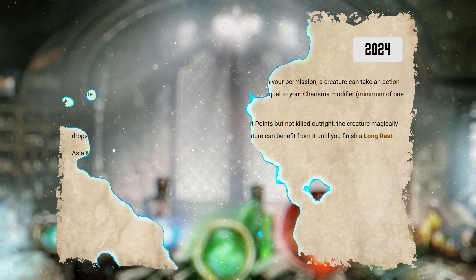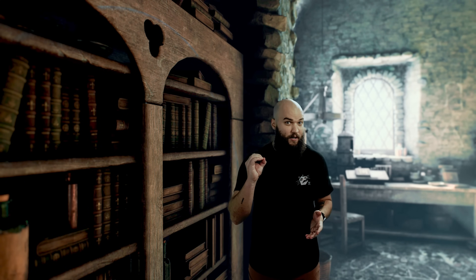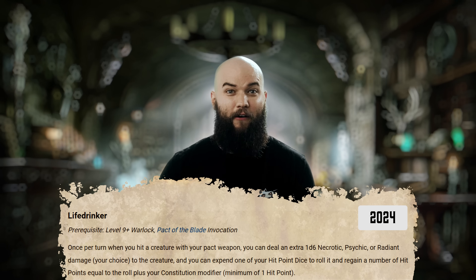At level 9, your Warlock can pick up Gift of the Protectors if you already have the Pact of the Tome, but you probably won't want it. Taking this seems like a decent get-out-of-jail-free card at first, but I find its usability extremely limited — a Healing Word from one of your allies can do this and more. This far into the game, a feature that keeps only one of your allies at 1 HP instead of 0 for one instance of damage once per long rest feels really lackluster. Life Drinker lets you deal an extra 1d6 Necrotic, Psychic, or Radiant damage once per turn when you hit a creature with your Pact weapon, with the real benefit being that you can spend a hit die and recover the result plus your Constitution modifier in hit points. Resource management is a big part of playing a Warlock, and guaranteeing you'll be spending these resources even without a short rest stretches your survivability pretty well.